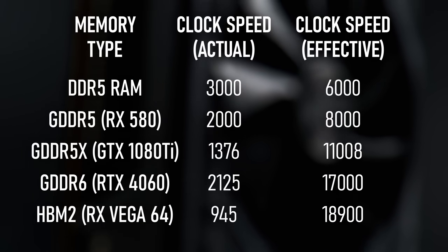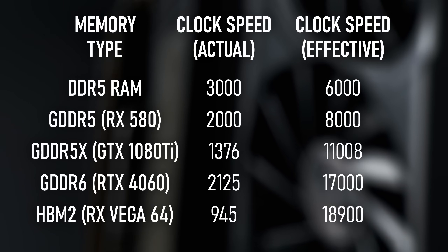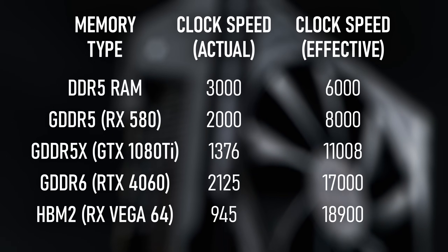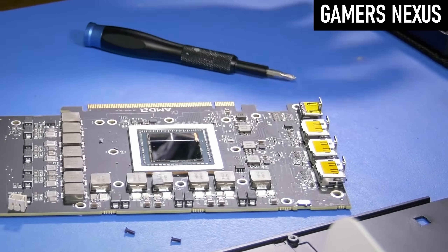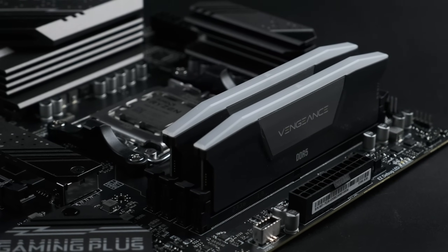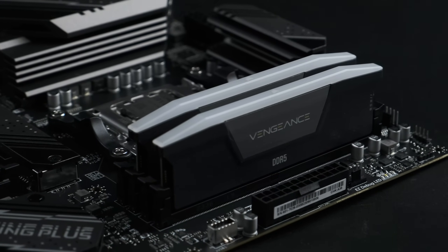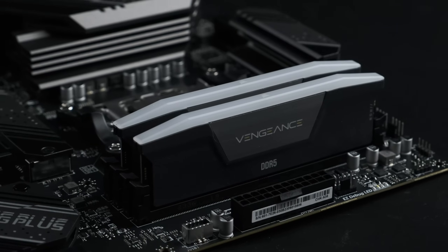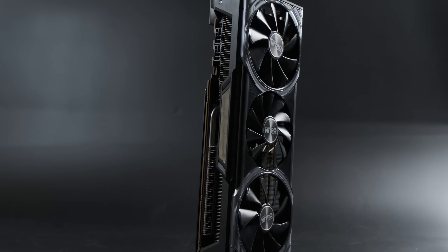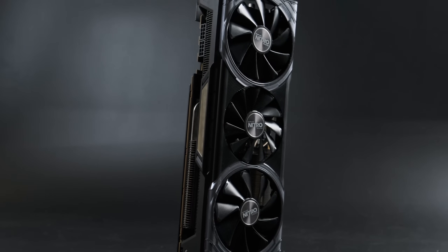It turns out that using regular system RAM as VRAM has its downsides. Modern GDDR6 and even GDDR5X are orders of magnitude higher clocked than even the fastest sticks of DDR5 you can buy. Real VRAM communicates directly with the GPU, being situated just a few millimetres from the chip itself. System RAM has to talk with the GPU not just via the memory bus, but also the CPU and the PCI Express bus. These bottlenecks mean that increasing RAM clocks, even by switching to DDR5, probably wouldn't give any better results — and that was the case.